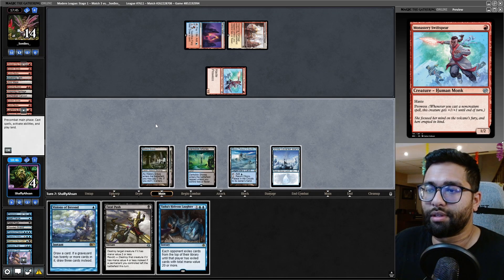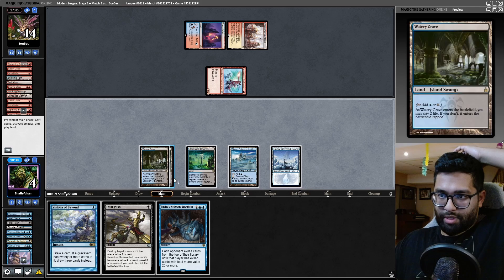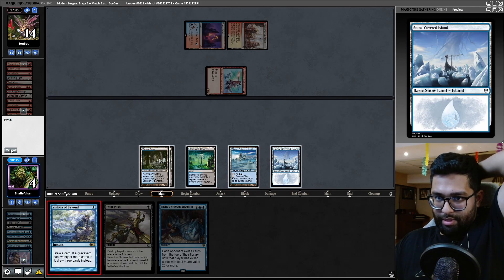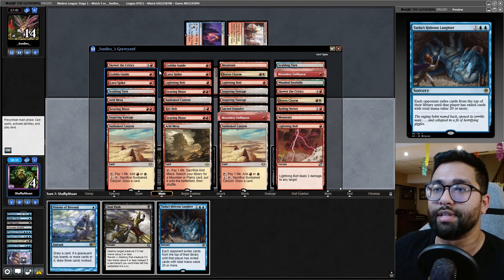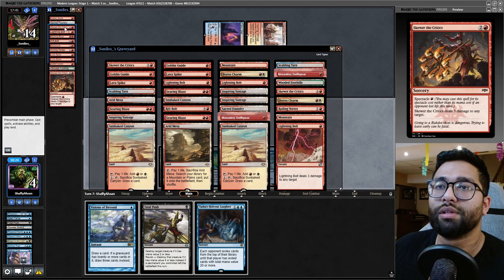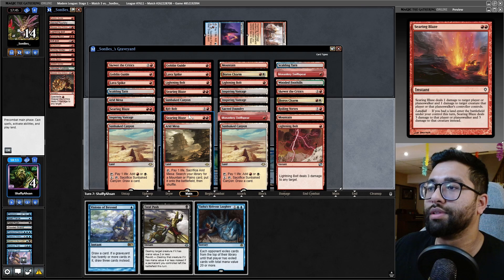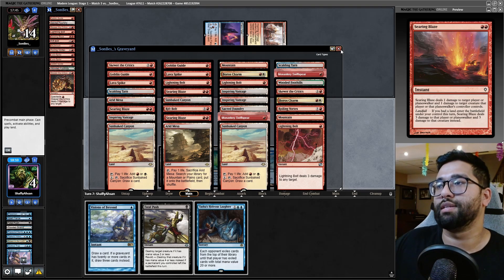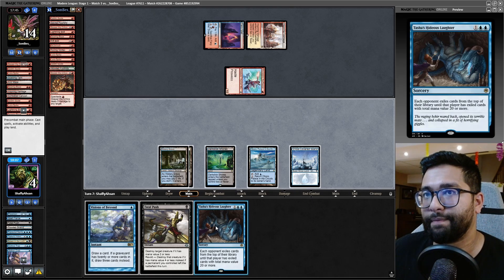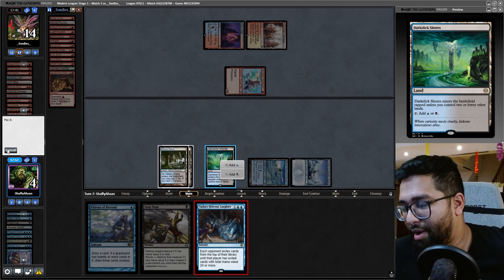I'm at four. Let's see. If Tasha's doesn't get there... What do we know about their deck? Skewer, Rift Bolt, Skewer, Skewer, Skewer, Skewer, Rift Bolt, Rift Bolt. There is still some high CMC stuff in there. I'm worried about this not getting there, but I have to throw it out. The percentage is really high that it is enough. But then my problem is, do I lose on their draw?